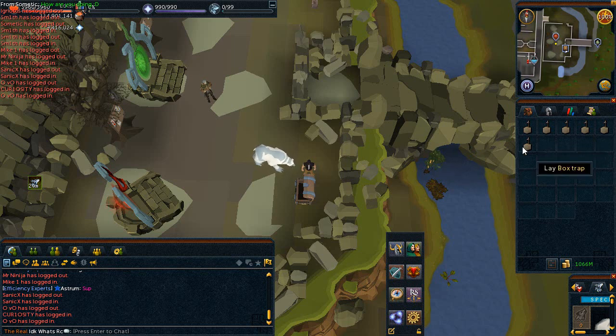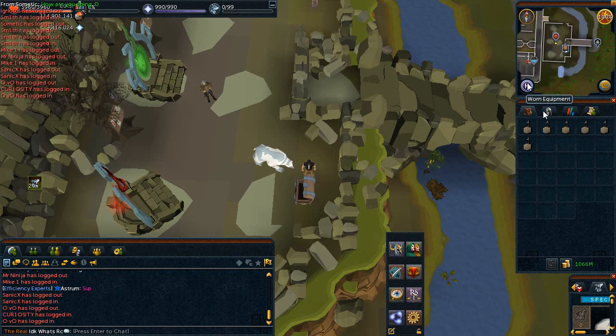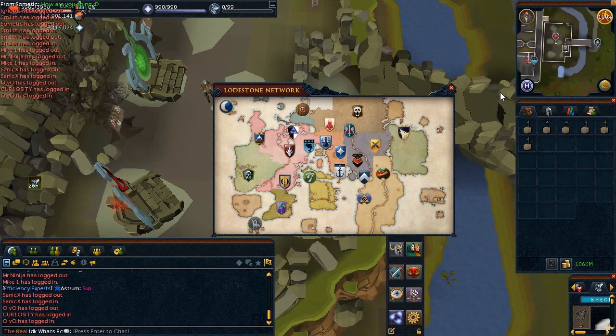What you will need is six box traps — I assume that you're already high level in Hunter. You also need an enchanted water tiara from the 'Dealing with Scarabs' quest, otherwise you can bring waterskins. Then you want to teleport to the Bandit Camp lodestone.